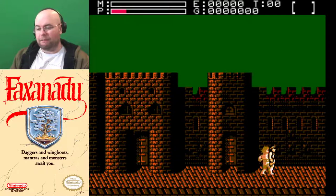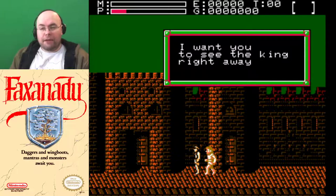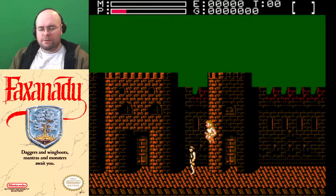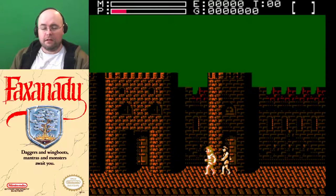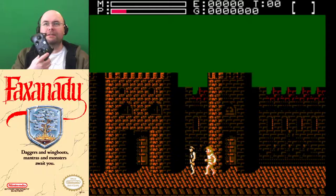I keep forgetting the controls are backwards from what I'm used to. I've been playing various games, and for a 360 controller, this button is accept and this is cancel, instead of the other way around.